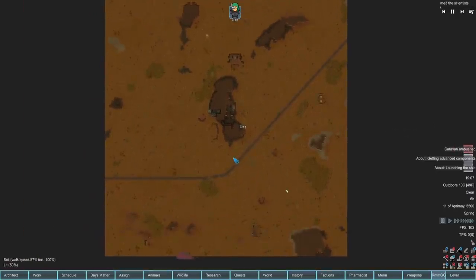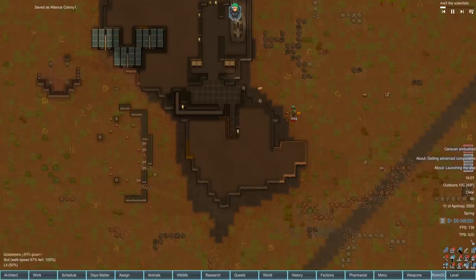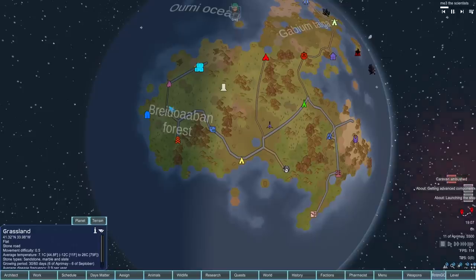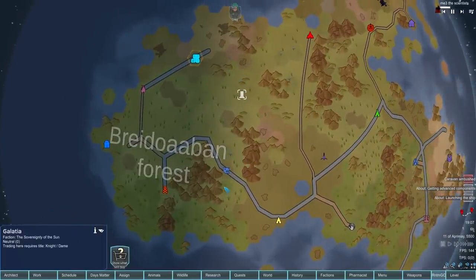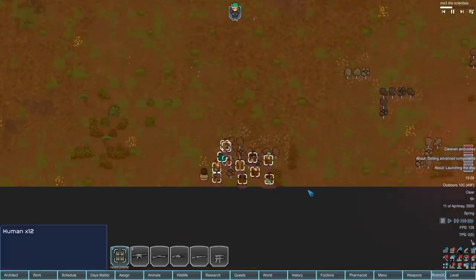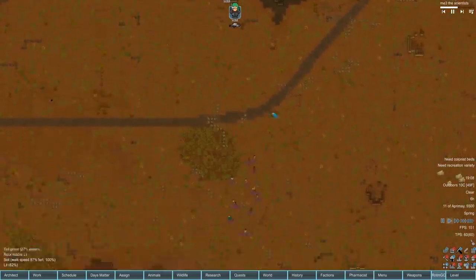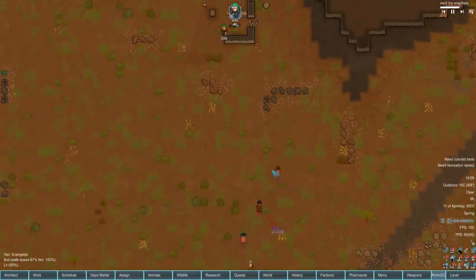Here we are - and there's already a raid! After a quick restart due to leftover mod settings from last series, the world is the same but faction positions and road generation randomized slightly. We've moved up to grassland - we rarely play on grassland - and we're now right next to the Sovereignty of the Sun. Greg is immediately up against 13 raiders. Let's get equipped - the Onus Unification have attacked us, enemies of the Alliance Colonial Initiative.